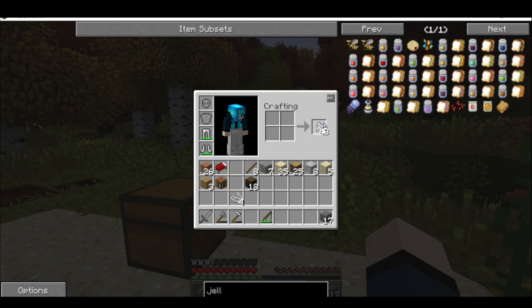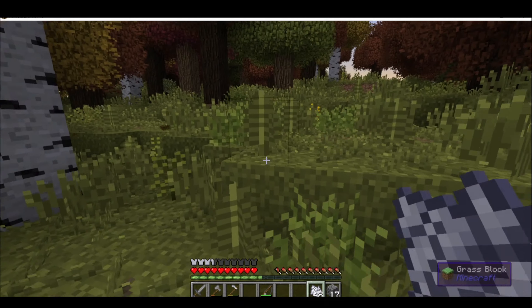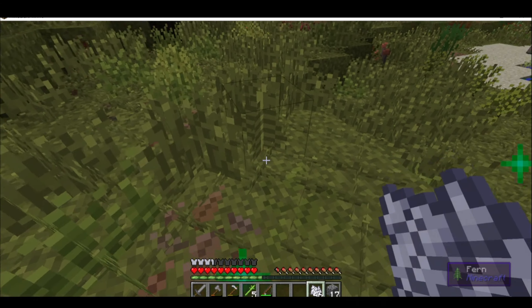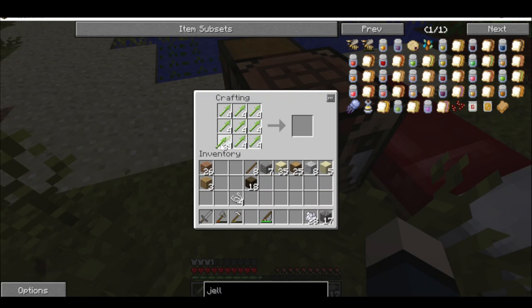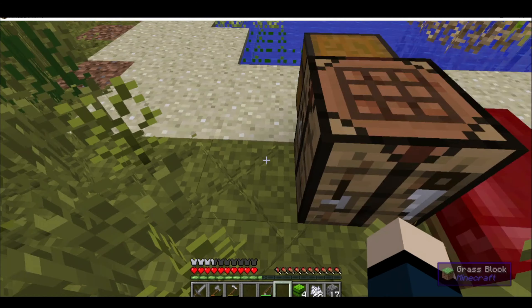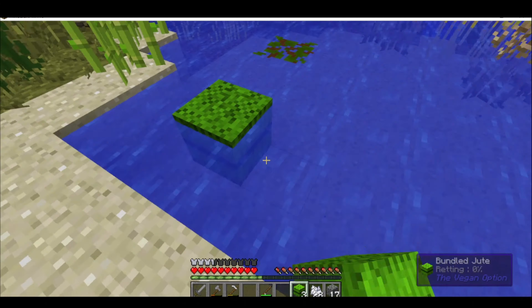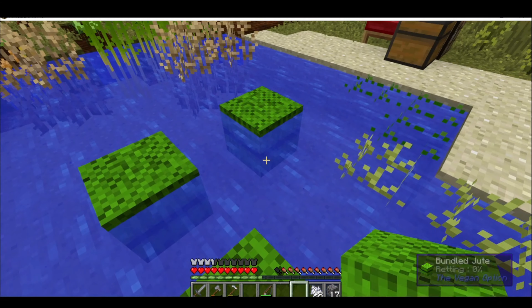And then I decided I really wanted a backpack, since my inventory was getting pretty full. The way you get a backpack is you can either use leather or jute. I decided to do jute, which means you break two tall ferns, make bundle jute, and then put it in the water.